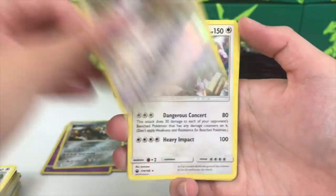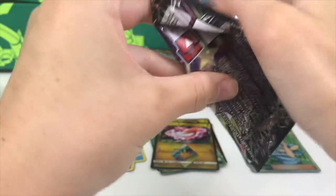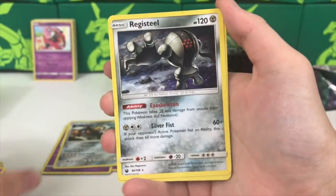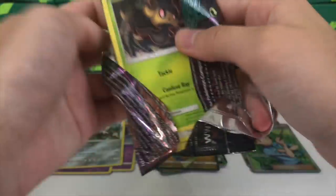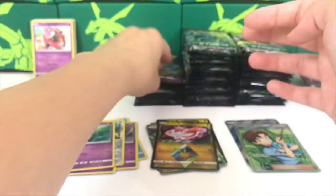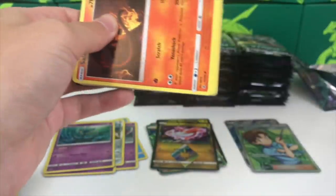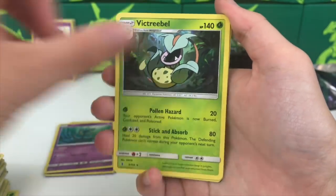I'm also kind of bummed that the Elite Trainer Box was not of Jirachi but instead of Rayquaza. A Jirachi Elite Trainer Box would look really awesome. Maybe two Elite Trainer boxes with one being a Jirachi or Delphi's holographic - maybe a blue or purple one. We haven't seen enough purple Elite Trainer boxes. Anyway, Altar of the Sun and a Victory Bell.